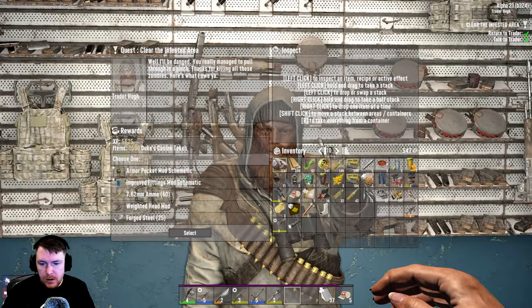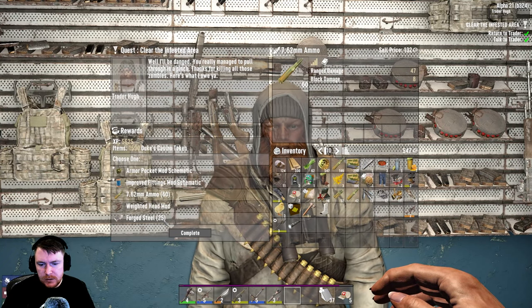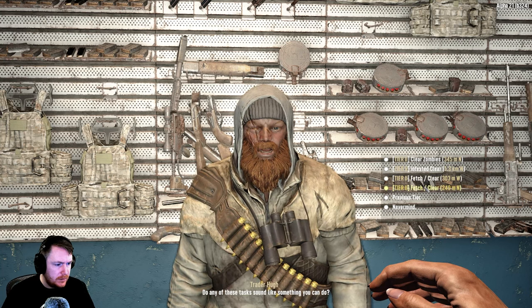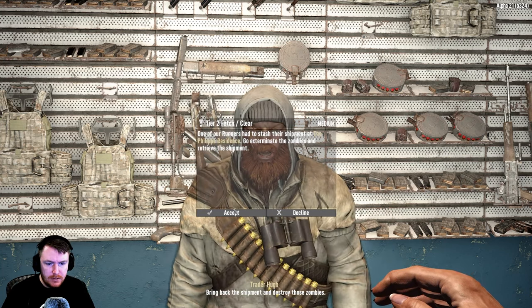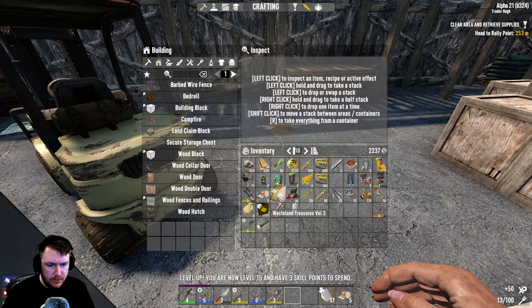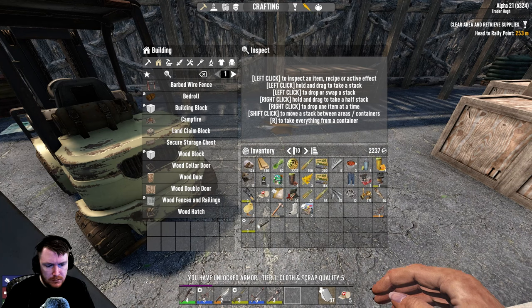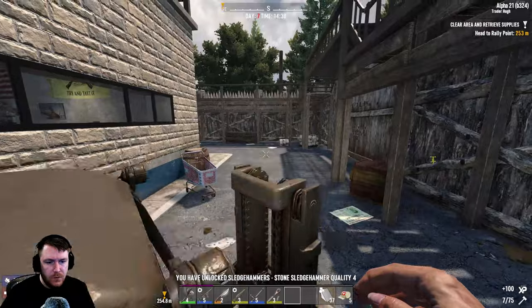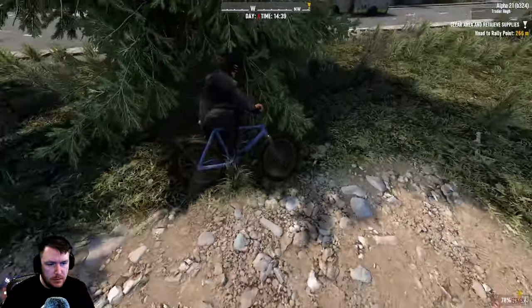Hugh? There you are. 60 bullets or forged still — I think we'll take the bullets for now. Do you have any jobs? Close one please — fetch and clear. Sure. Let's see what's in here first. Armor crafting, knife crafting. Did our knife go up? Cloth and scrap quality 5, leather and iron quality 1. Still nothing on the knives. Stone sledgehammer quality 4. Where is this quest?